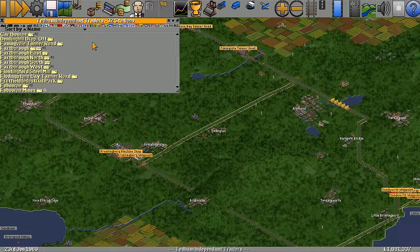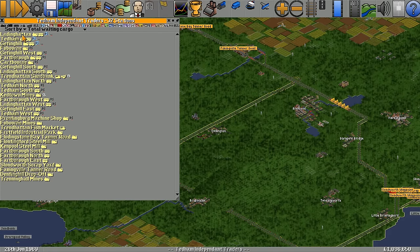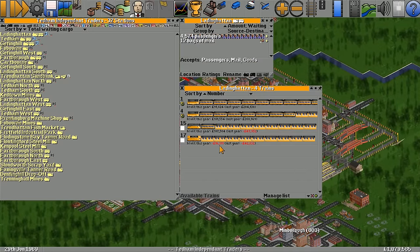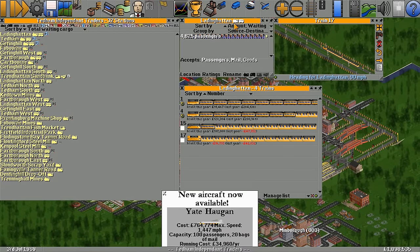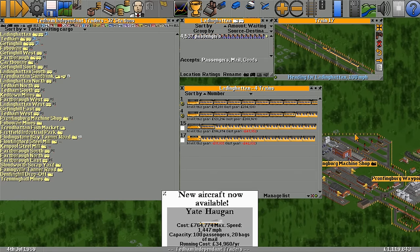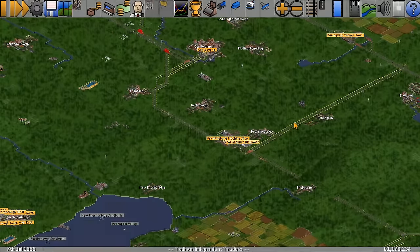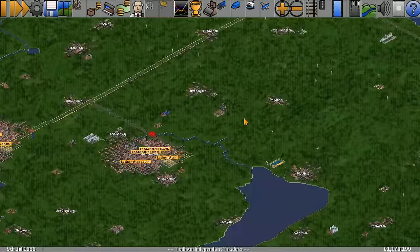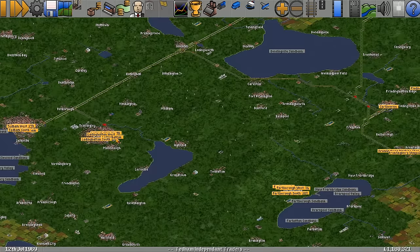Let's look at the station list and sort by total waiting cargo. Ladding Hatton has a lot of stuff waiting at it. We've got a good number of trains going there — some making more profit than others. Train 17 is the new one that hasn't really managed to get anywhere yet. Ladding Hatton's over here, Cartborn over there — it's a long way for the train to go.